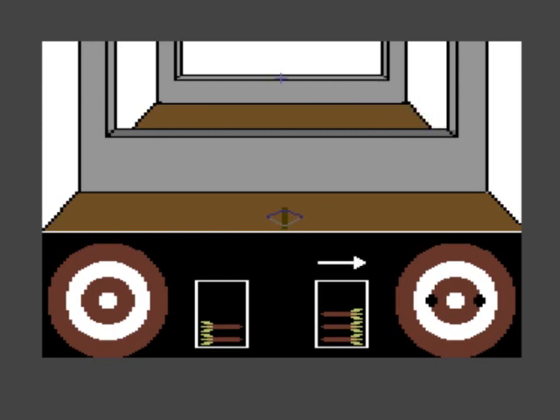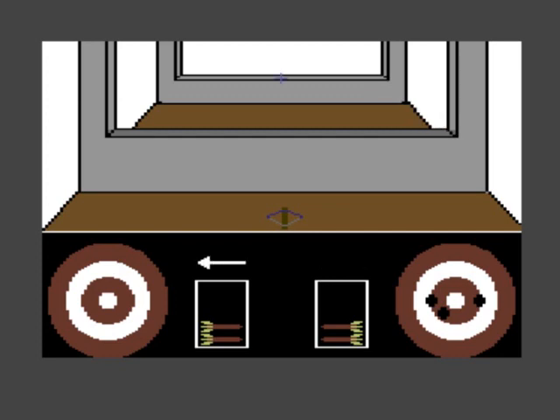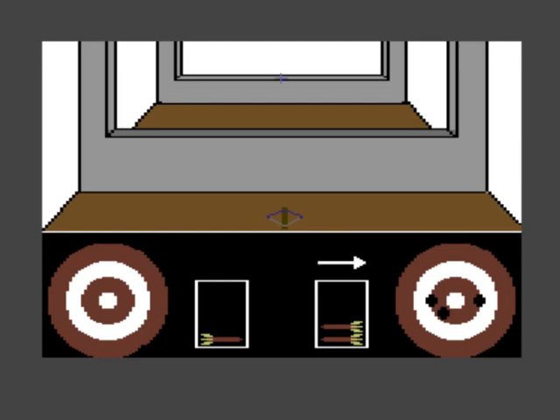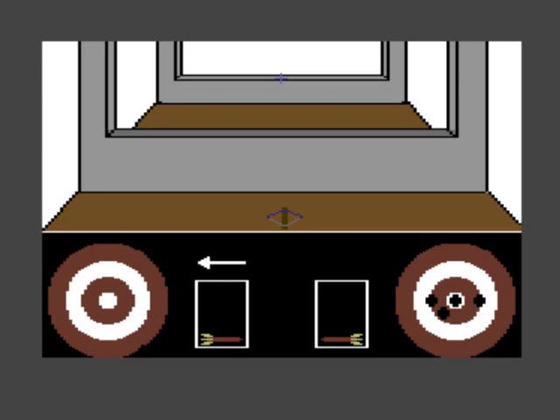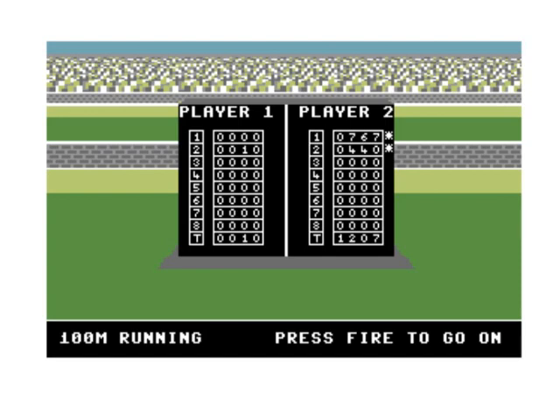So when it goes right you can't move the cross there. So when it goes left you can. And I'm doing this fucking completely wrong, am I? No, I'm doing it right. Did I get it? This plays differently from the CPC version then. That's alright - I think I've got a bullseye there. 10 points. That's pretty crap.